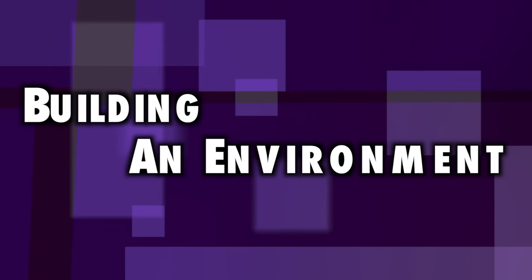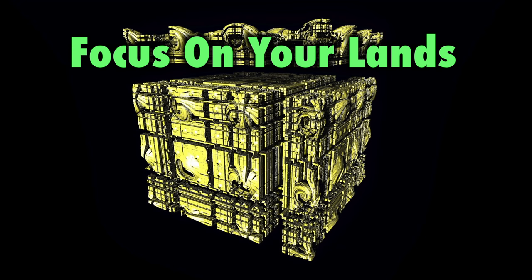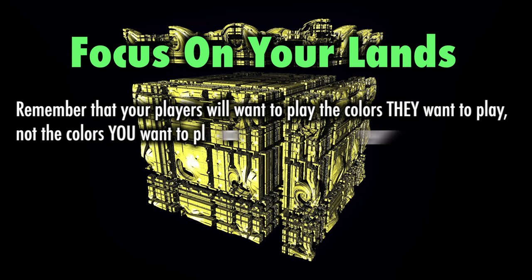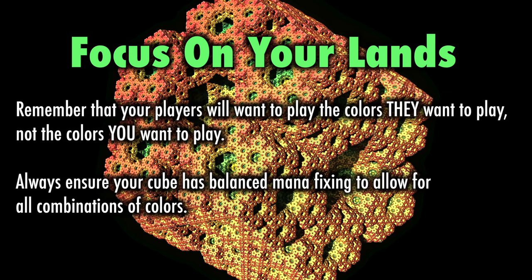Building an Environment. One of the keys to cube development is to focus on your lands. The one thing every player wants to be able to do is play the colors they want to play. If your cube has no mana fixing, or if your cube has unbalanced mana fixing, then this is a surefire way to alienate your players. Balance is the key, and not just balance for you — balance for everyone.